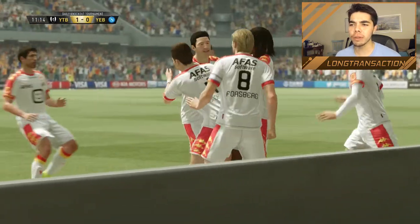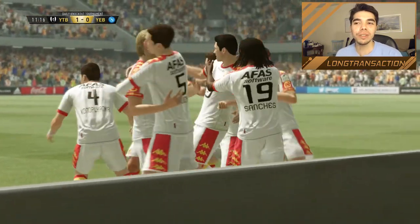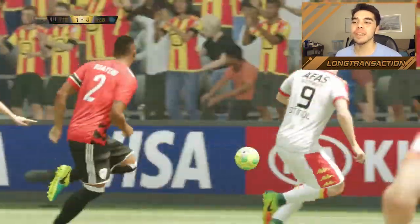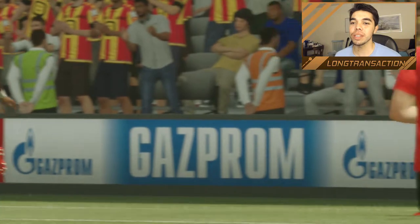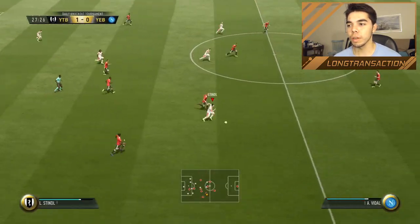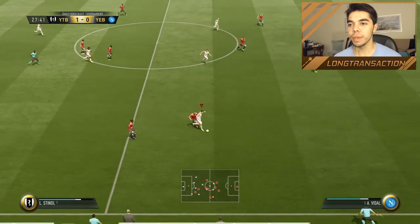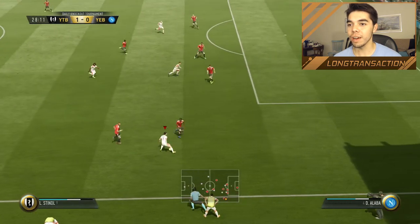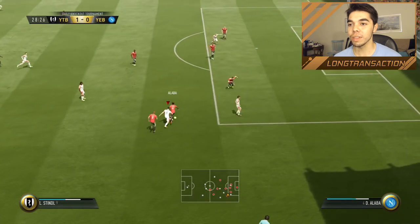Forsberg first to get down the wing, get by his man, and then whip in a great pass. For Stindl to get on the end of that means he really does have 99 finishing and 99 attack positioning. Stindl — can he hold off Vidal? He actually is right now — he held him off. That was really impressive.